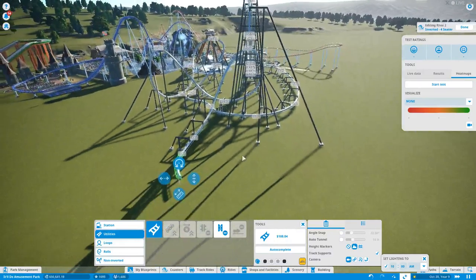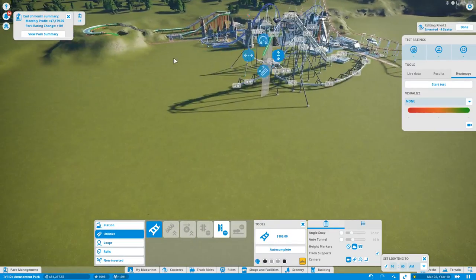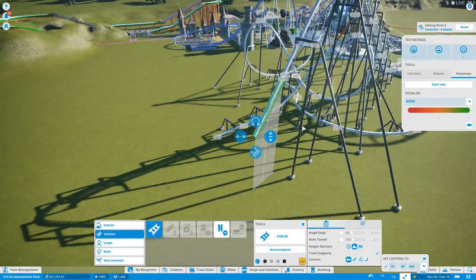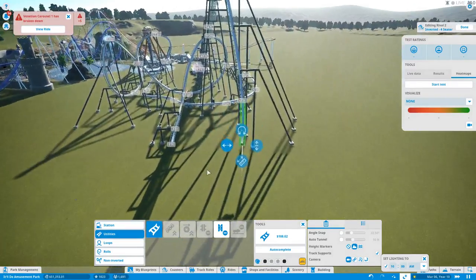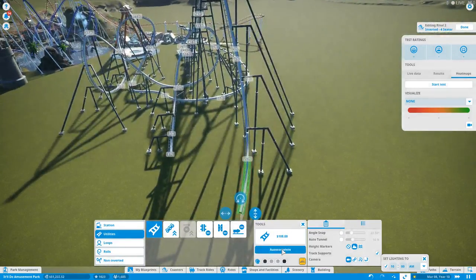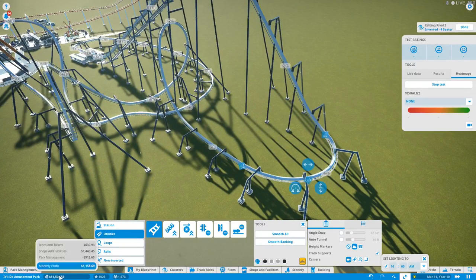Maybe if I do something more simple like a straight drop and then it goes into the crazy part — maybe that'll work. Yeah, it might — we'll give that a try. Let's straighten out just a little bit. Okay, we'll try that. Let's see where the fear levels are now. Okay, I think I still have it on fast motion. Look how much money we have though — that's crazy, we have $51,000.